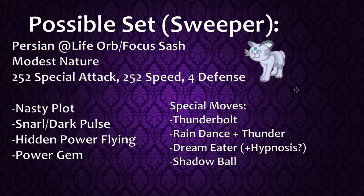Power Gem is a solid last move since Rock is a good type, and with 80 base power, it makes Rock Tapus hard to safely switch in alongside Dark and Flying coverage. Persian also gets Thunderbolt, which is decent coverage if you prefer it over Power Gem or Hidden Power. It does get Hypnosis and Dream Eater, but I'd never recommend Hypnosis due to its terrible accuracy. Shadow Ball isn't really necessary if you already have Dark-type STAB coverage from Snarl.